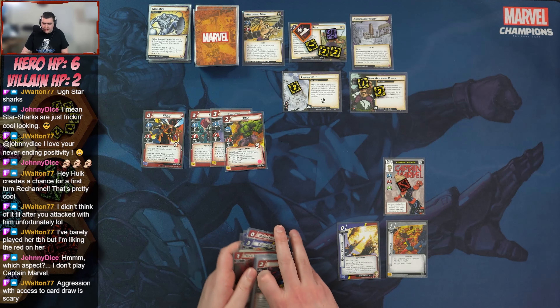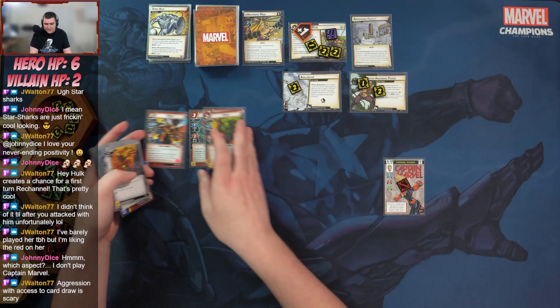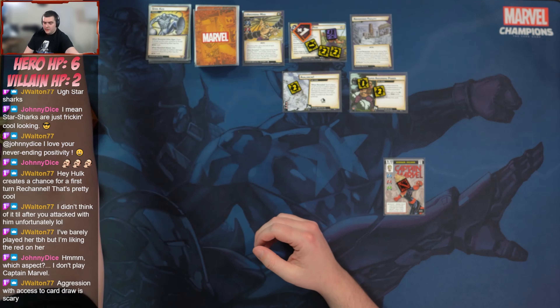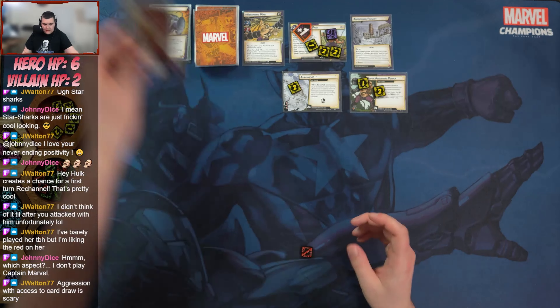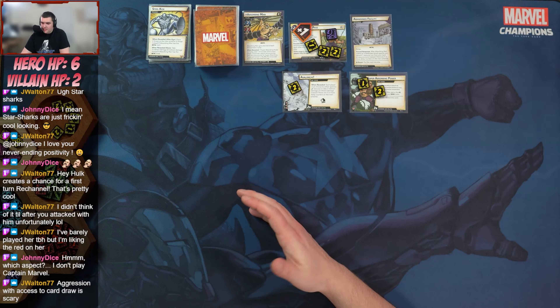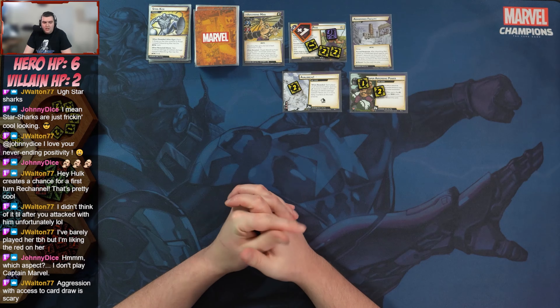That's two for two on the night. Next we're stepping it up — Ebony Maw is slightly more challenging than Absorbing Man. Absorbing Man probably won't go back into rotation until we get to a more D-list hero. We're going next against Ebony Maw with Star-Lord, starting with Protection aspect. Aggression with access to card draw is very scary. Be right back to set everything up!